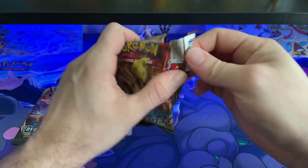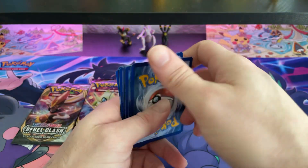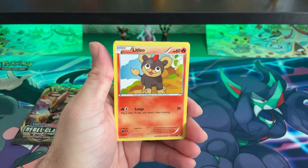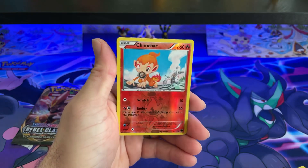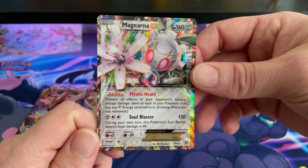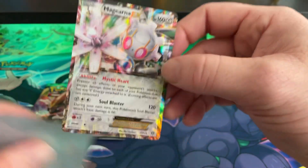We'll go ahead and open the XY pack and see what we get. I definitely haven't pulled this card before — 75 out of 115. Just look at those borders, a lot different than what you'd normally see. Let's go ahead and sleeve that one. It's probably a decent pull.